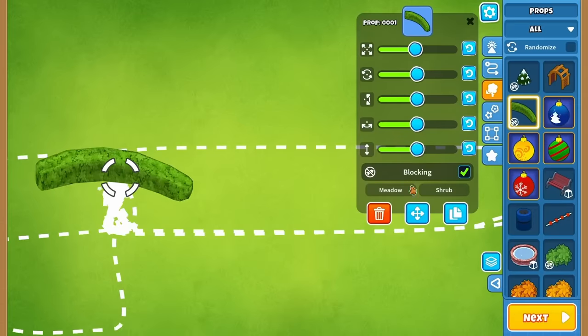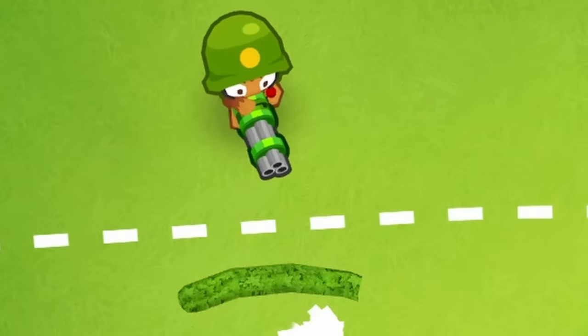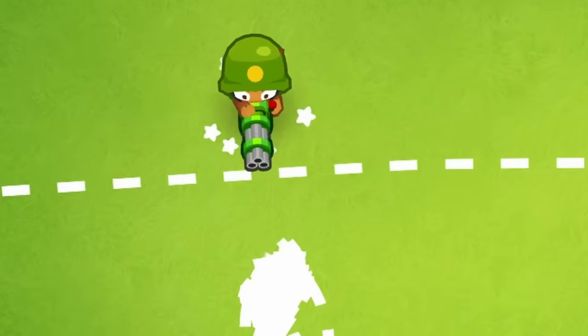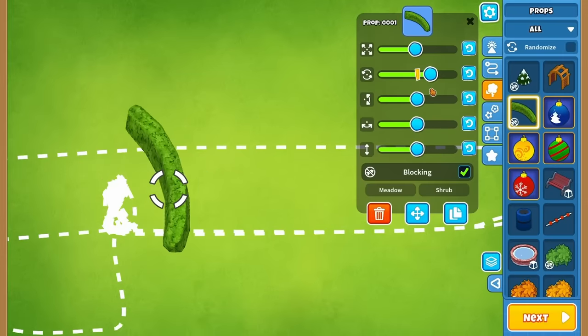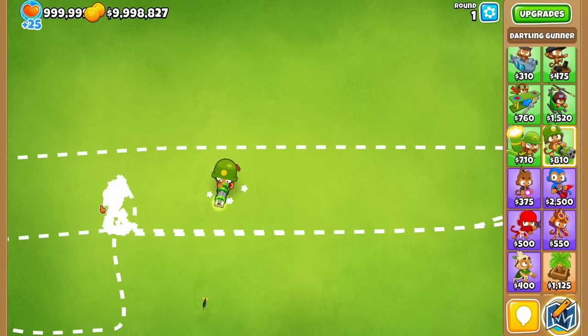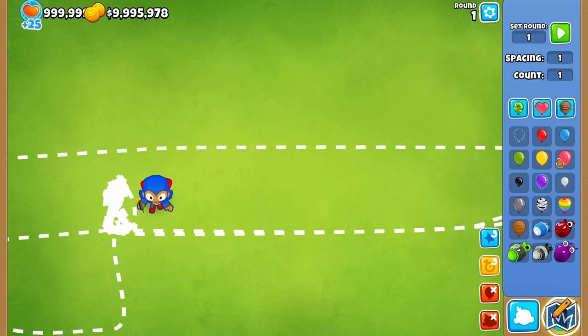I had an idea of what was going on — I'm putting down a prop and I'm not able to shoot through it. After deleting off the prop and putting back down the dartling gunner, I noticed the game seems a little bugged: even though I deleted it, I'm not able to shoot through it. This was probably what happened before, and I tried to give this another shot with the super monkey, but it was hard to pull off consistently.